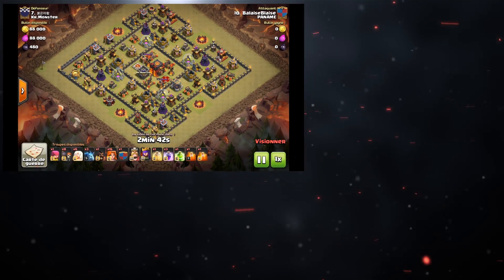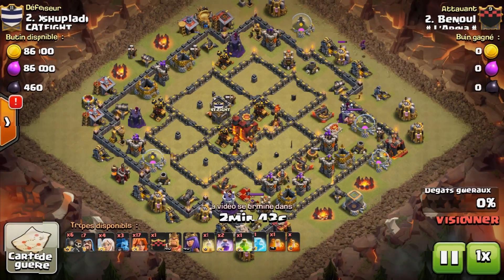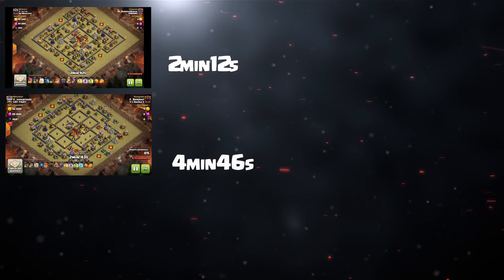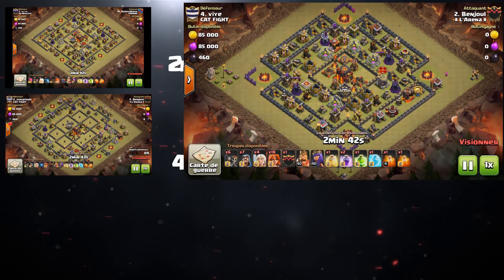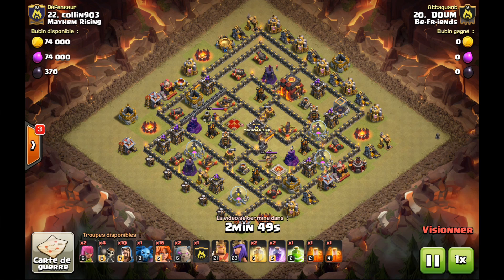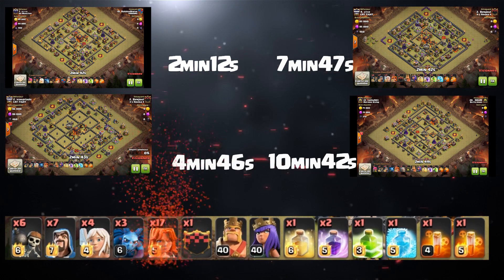Je vous propose dans cette vidéo 4 gameplays HDV10, donc 3 en fait vrais HDV10 et un quatrième sur HDV9.5. Vous voyez ici défiler un petit peu le design des différents villages, ça vous donne une idée des villages qu'on va voir lors de cette vidéo. Pour chaque village, vous avez le temps indiqué, à quel moment commence le gameplay si un village vous intéresse plus qu'un autre. Je vous propose vraiment comme d'habitude de très jolis gameplays, c'est vraiment du full Valkyrie, ça va nous faire sortir du monopole du GoBo Mubal qui monopolise tout.